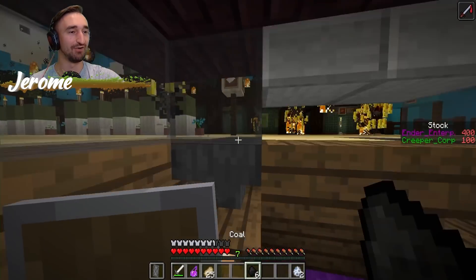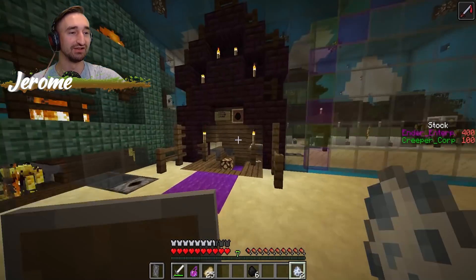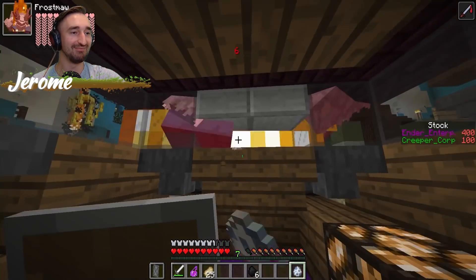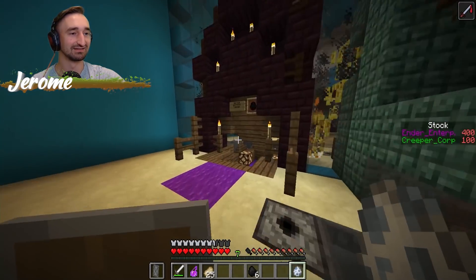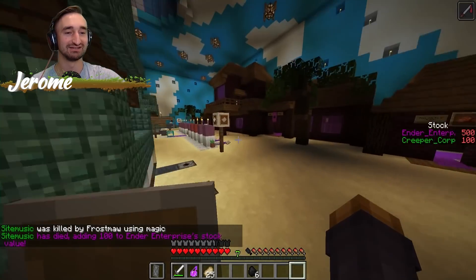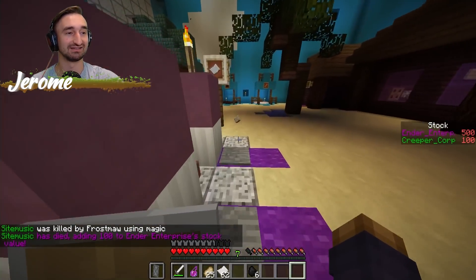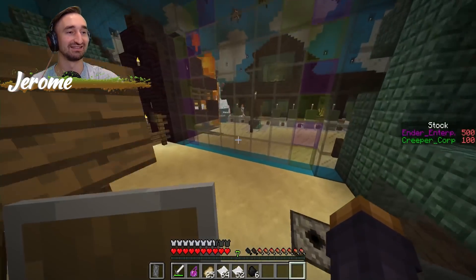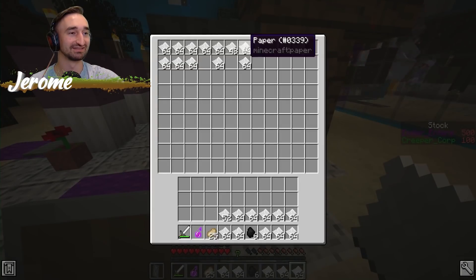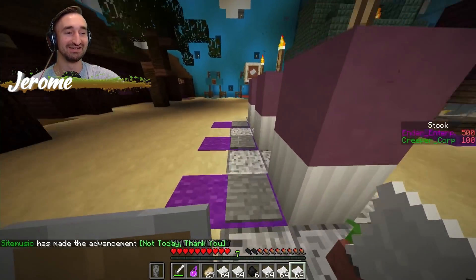I'm spawning the frost maw at the other end because they have blazes on one end they're refusing to deal with. Now I'm spawning a frost maw on this end to push them back. Is there anything we can spawn in the middle to irritate them - maybe some slimes? The frost maw killed Steve! Get him, frost maw! The frost maw might kill right here - we're killing it literally! Cappy B, the man with the coal plan!